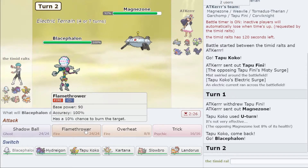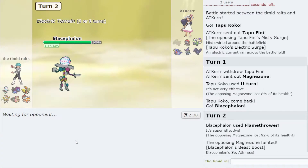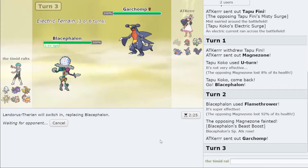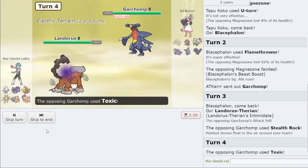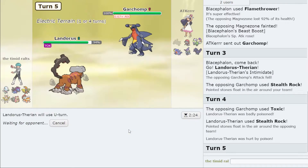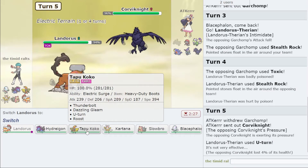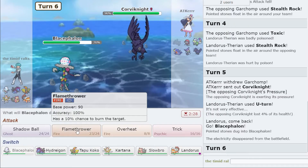Time for Blacephalon to come out — I haven't brought out Blacephalon a single time this entire video. I'm going to click Flamethrower and their Magnezone dies. I've got Landorus here and I'll click Stealth Rock on my own. They are Tank Chomp, and they may not want to stay in — I feel like they'd go Corviknight, and yep they do.